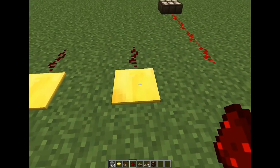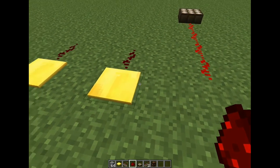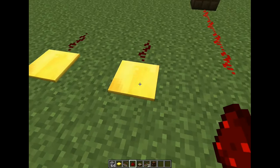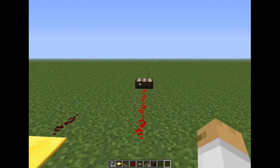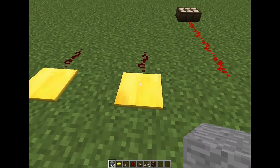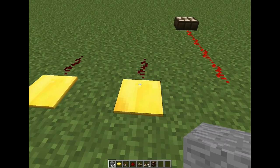As you already might know, this is the golden weighted pressure plate. And this is the light sensor. They basically change their output depending on the situation. The light sensor changes the strength of its output depending on the time of the day, and the weighted pressure plate changes its output depending on how many items are in the stack.